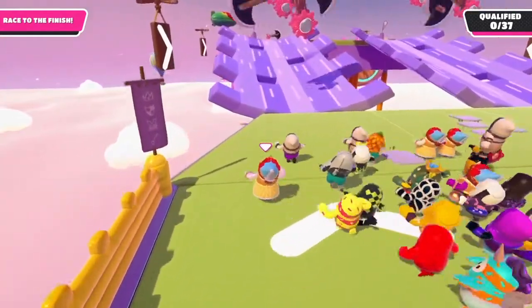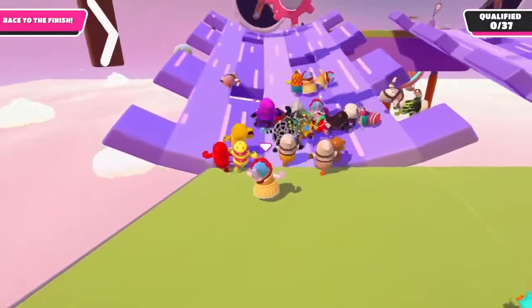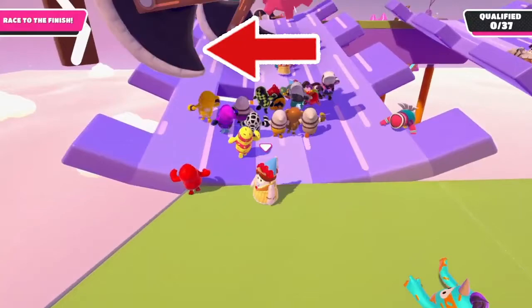So for this first part here, I'm actually going to let this big group of people go in front of me because I don't want to deal with them bumping into me and getting knocked over. I just want to be in control of my own movements, so I'm going to let them go first. And then what I want to do is wait for these axes right when they pass — that's when I'm going to make my move.